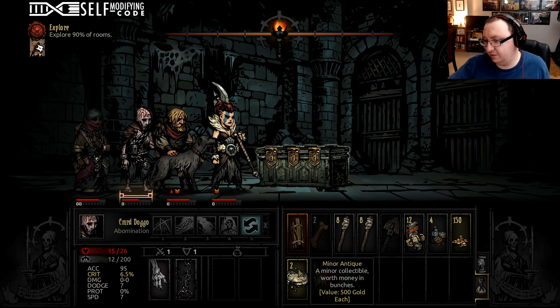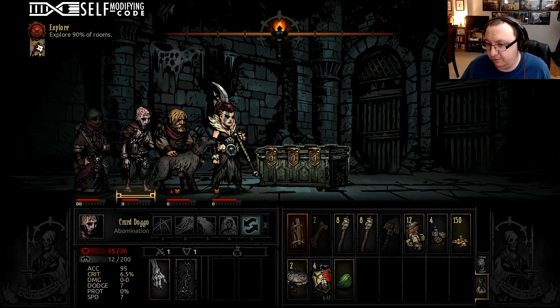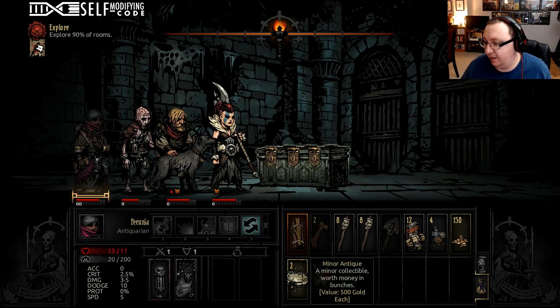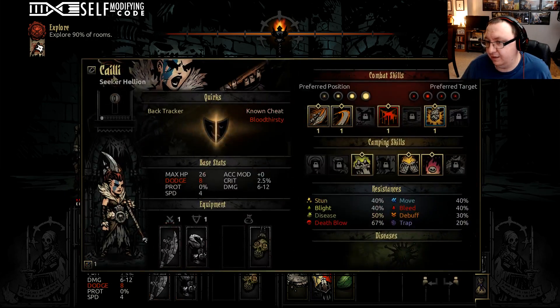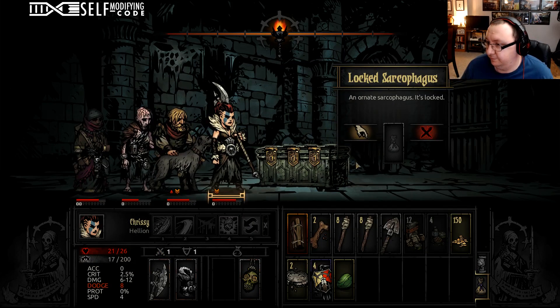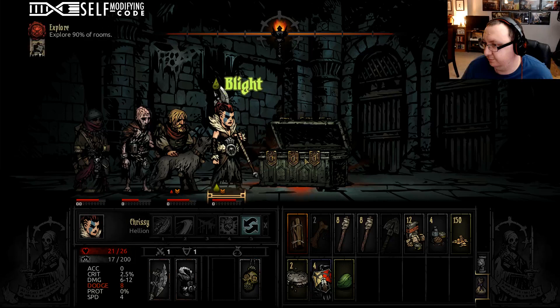So these minor antiques are the things that the Antiquarian gives you the opportunity to get — it's just extra money. Let's change her name. Chris, you just joined, so we're going to call this Chrissy. Lock sarcophagus. Let's roll.